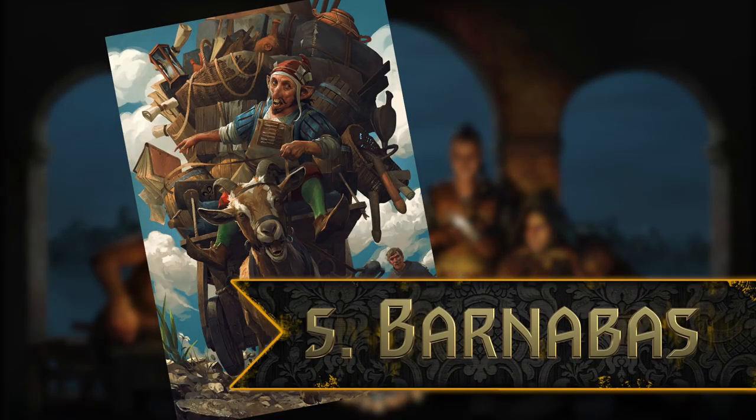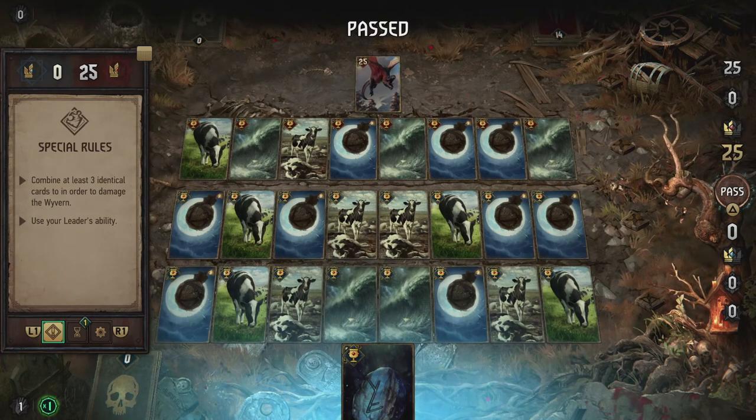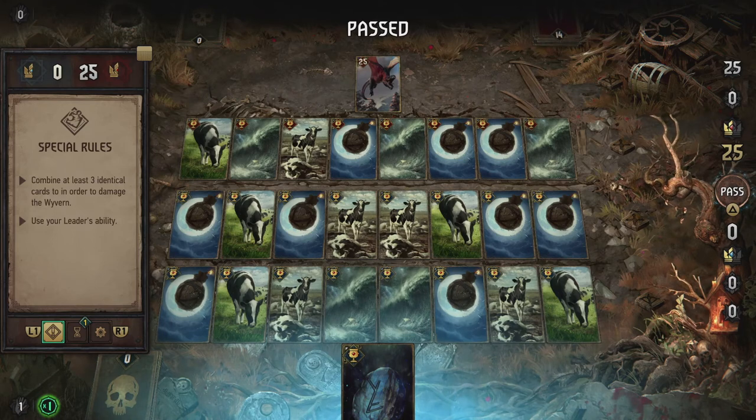Let's end with a fun one while still sticking to Thronebreaker. Remember Barnabas Beckenbauer? The quippy gnome inventor you can rescue in Mahakam from being kicked off a mountain in a barrel? He has some really funny conversations with Meve if you talk to him in a mess tent, and one that a lot of players might remember is this particular proposal of his towards Meve.